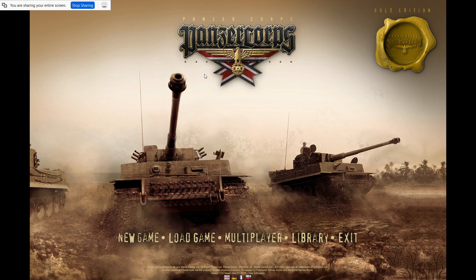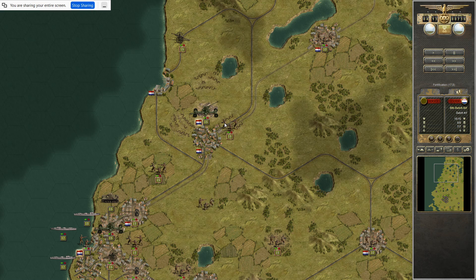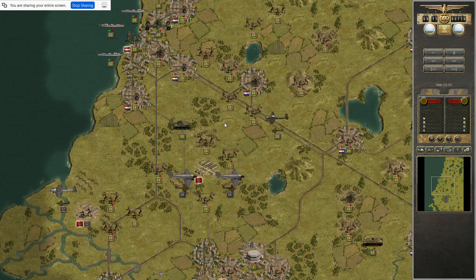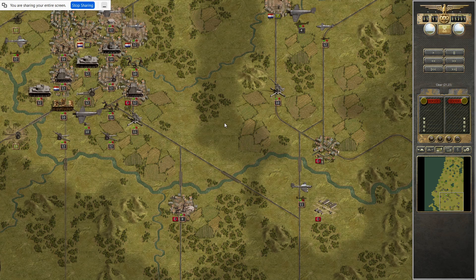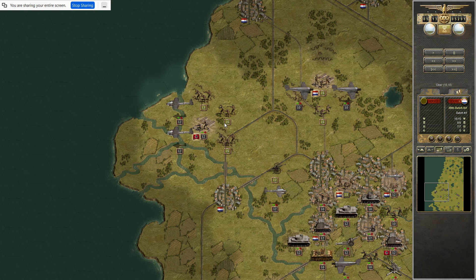Why did you put the Fallschirmjäger in the center like that? That way my 88 could get experience. And it pulls the fighter away from where my units are, and from protecting the bomber. I want to take care of the fighter so that my bombers can go do what they want to do.